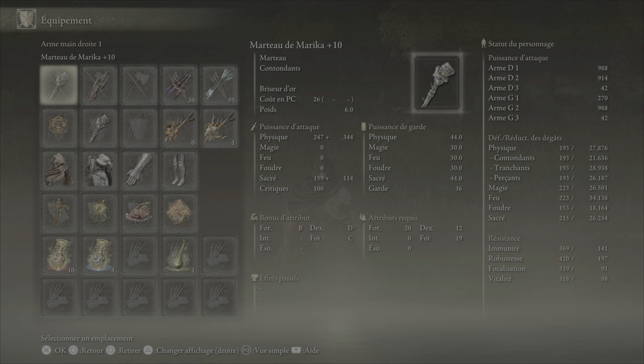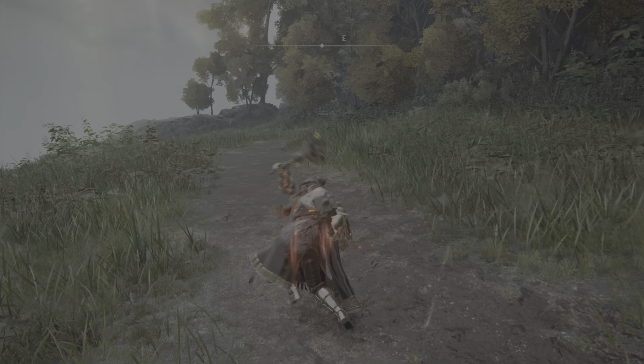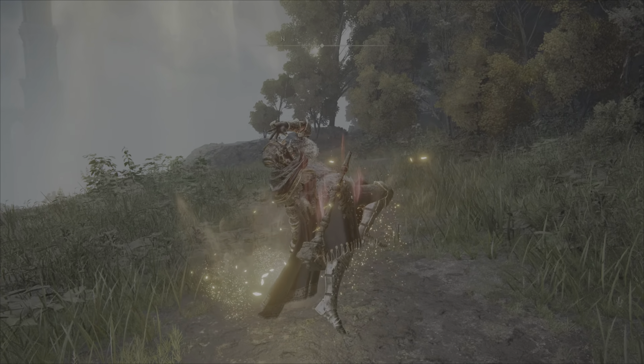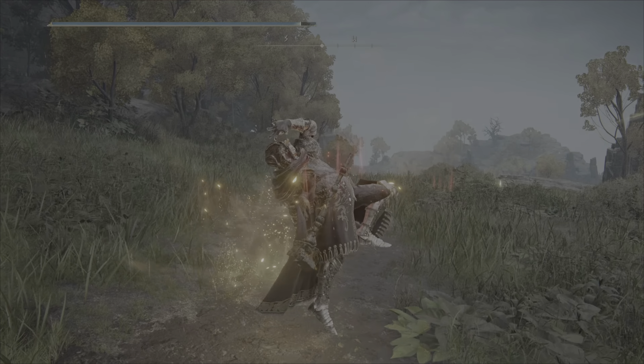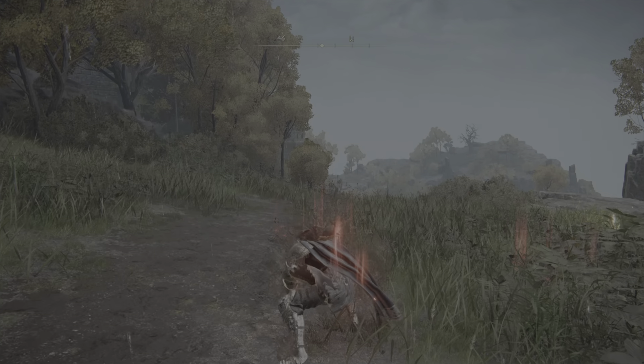For the third build of this video, it will be my favorite build — the one I play all the time. We will use double Marteau de Marika, which mounts to 988 damage, along with our little Étendard de Commandant as usual to boost our statistics, the Saut de l'Ordre d'Or at +10. Always the talisman d'épée rituelle. The scorpion sacré which increases our holy attack but makes us take more damage. The fragment d'Alexander for the weapon art, and the talisman en toile des ouailles for incantations. With this little build we're going to put everything into faith — the double hammer combo is quite fast, hits hard, and the weapon art is really formidable.